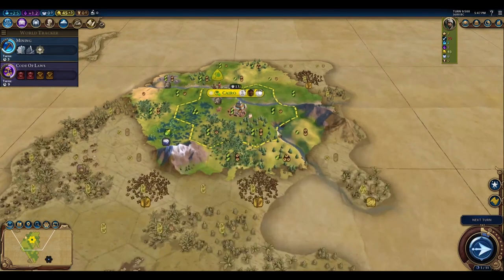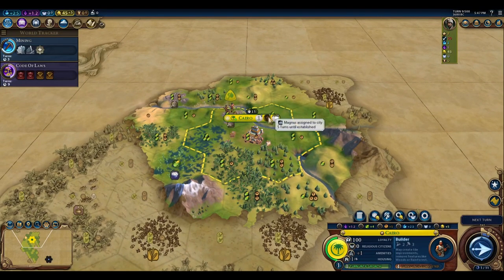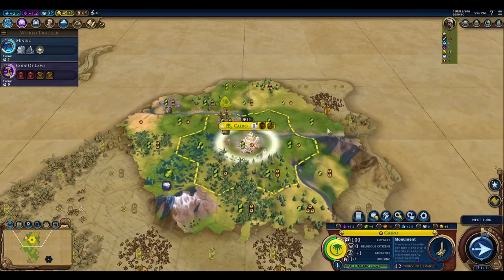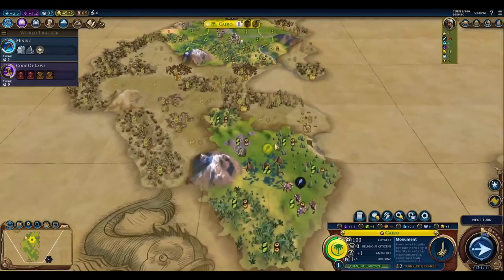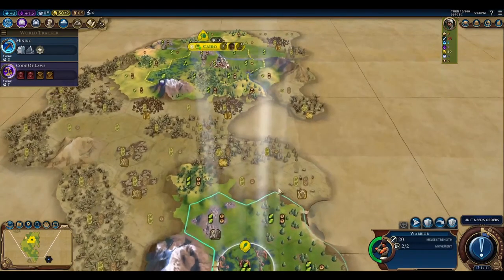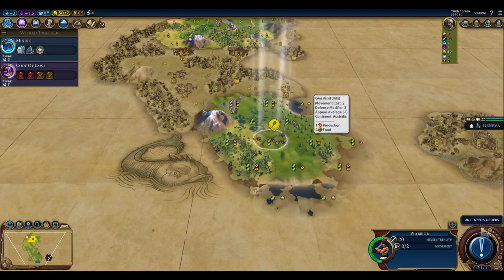We'll still have three turns until... oh, you know what? I didn't even notice — we've got a builder off of that tribal hut, but we didn't finish our builder. So I'm actually going to switch over to Monument. That way, because if we don't get some culture out, we're going to have pretty slow culture generation. Let's continue on — we're running into the coastline here.